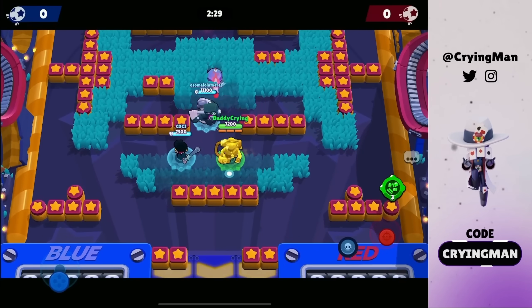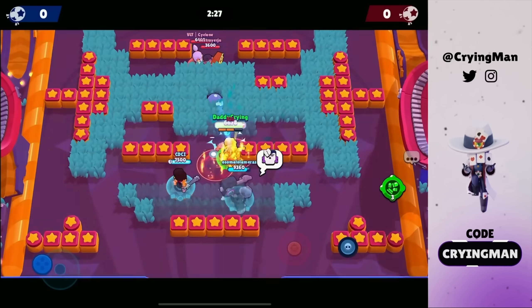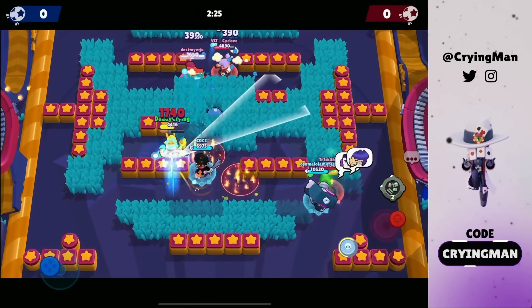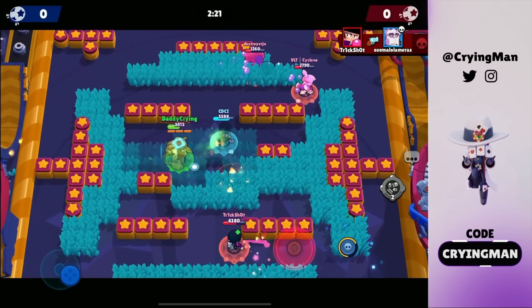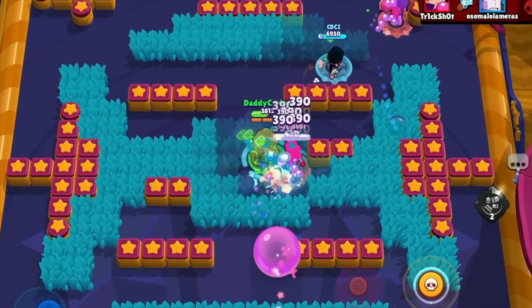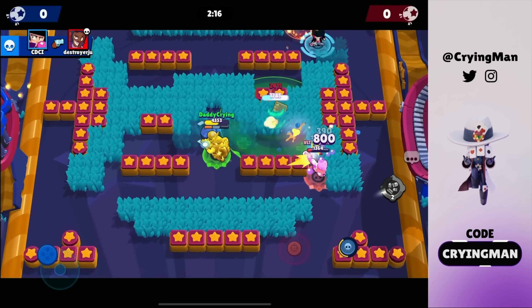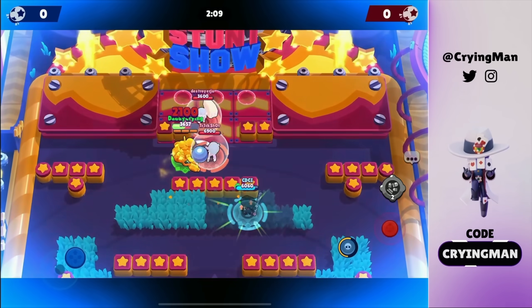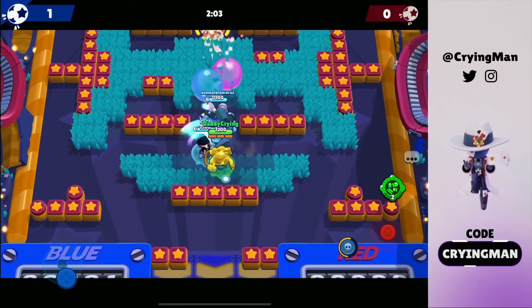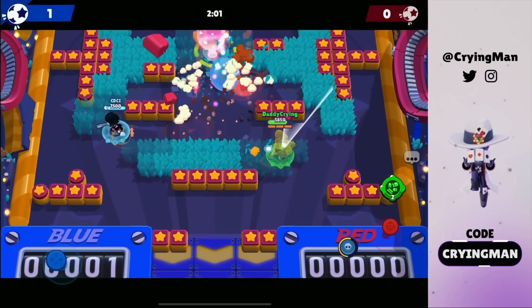This time we're gonna play the gold Pam — I need to get my Pam mastery but I'm kind of too lazy right now. We can go up here, we have a pretty good comp. Gonna use my gadget on BB — that was a really good gadget placement. I'm gonna use my super, I think I can score here.